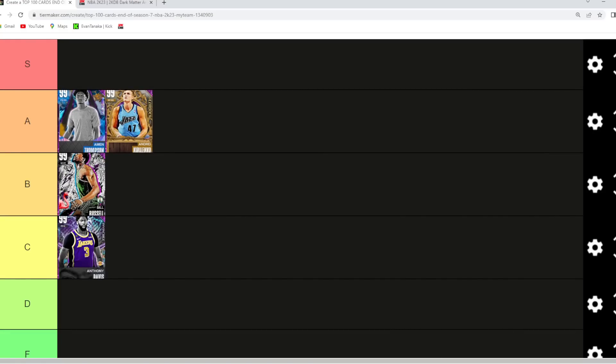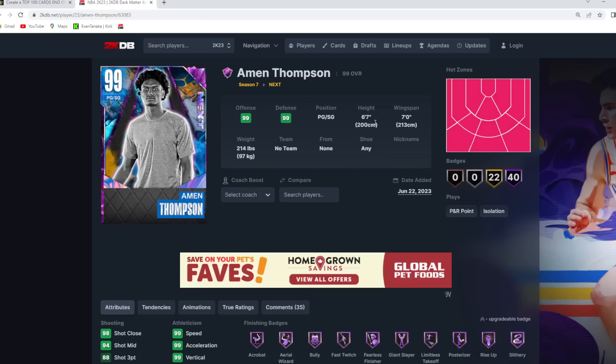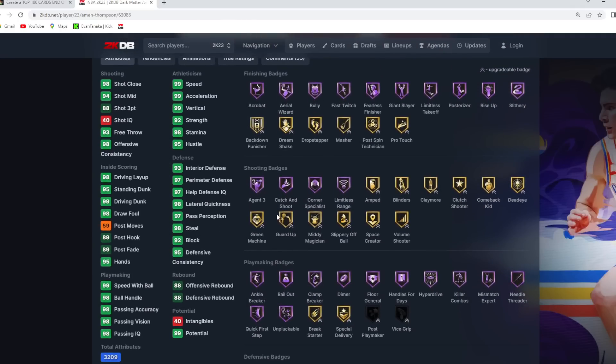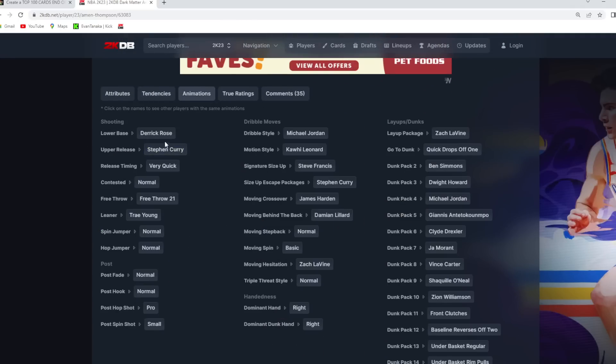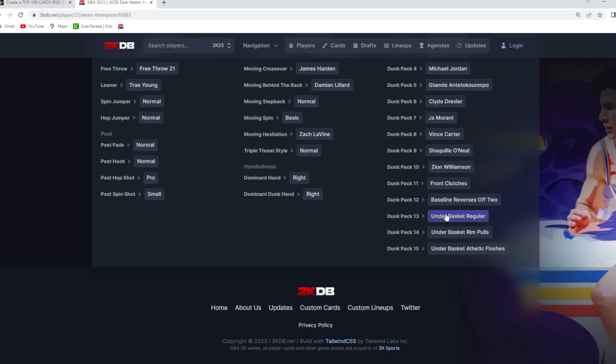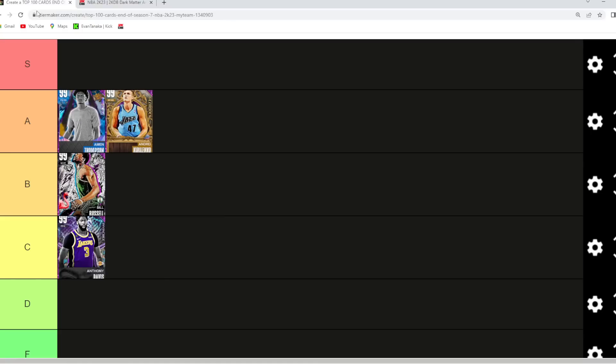Amen Thompson I would say is A tier as well. I think Amen Thompson is actually a top five point guard — not S, but an absolute beast at the point guard position. He's 6'7" at point guard with a 7-foot wingspan, great all-around stats, badges, and tendencies maxed out at 100. He's got the D-Rose base, Steph Curry upper, very quick timing, amazing dribble sigs, and some of the best dunk packages in the game. This card is so overpowered at point guard.